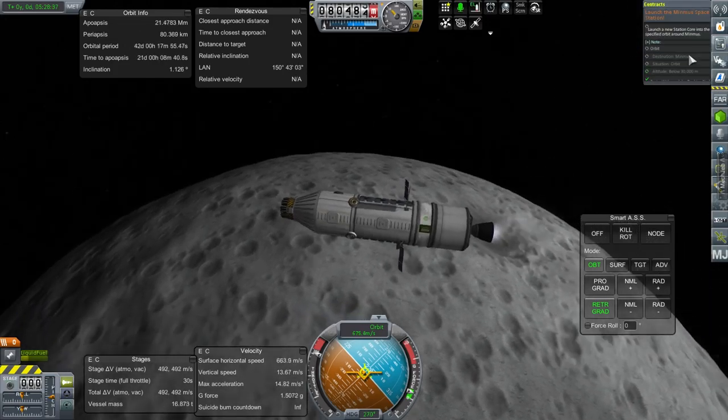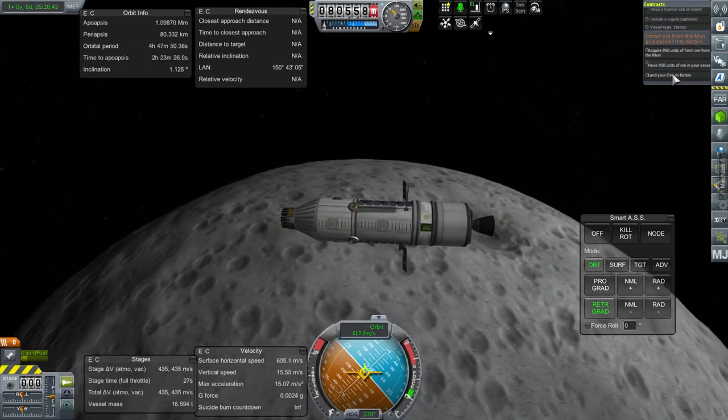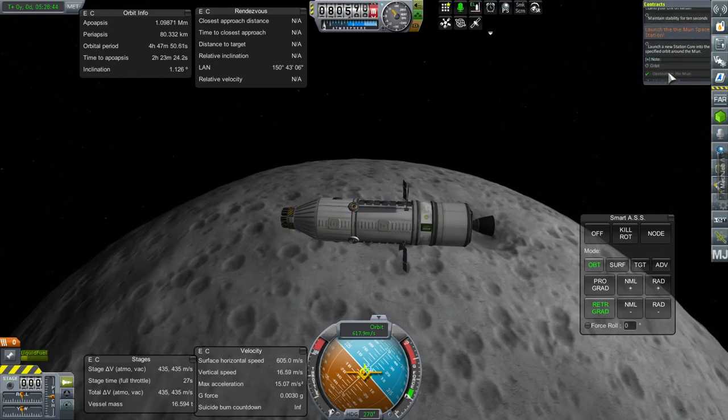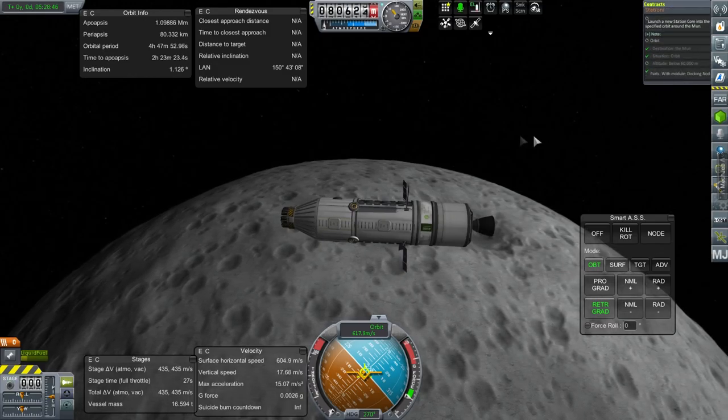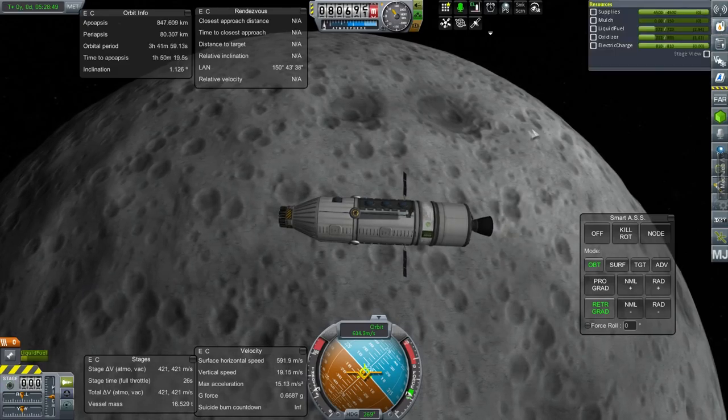I wonder if it has to be any lower than this. Minmus has to be below 30,000. Moon station — oh, it wants it below 60,000. That's no fun, but okay — below 60,000 then.